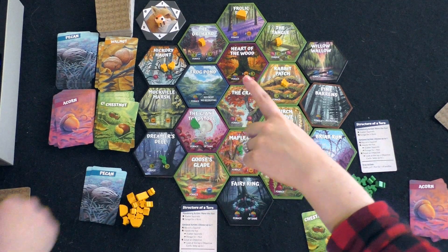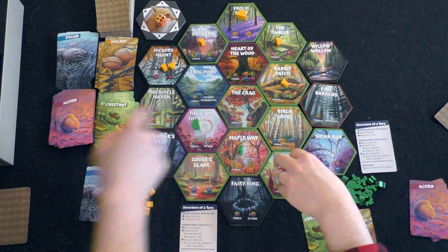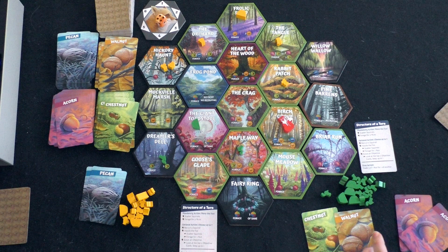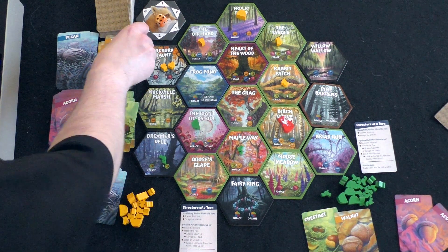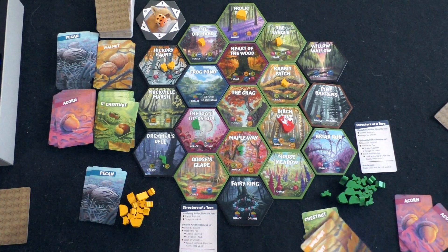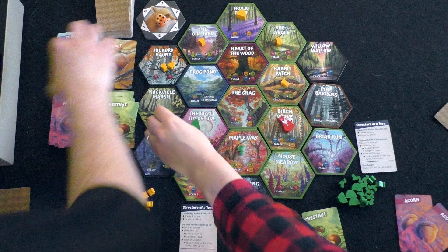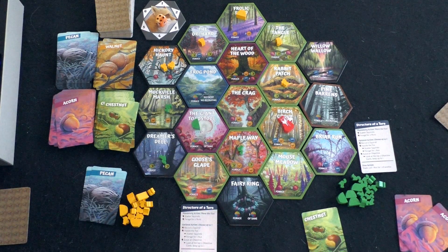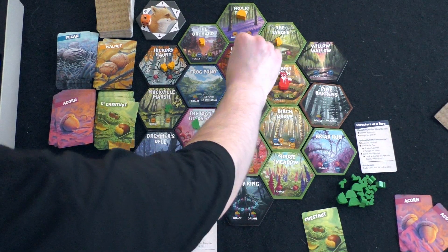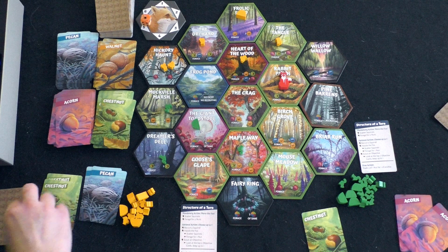I turn in three acorns for another squirrel at Hickory Haunt and that ends my turn. You roll a four — it'll bounce and go up to Birch Grove. You take two yellows. Then you spend three cards to build a squirrel at Muckville Marsh. I roll a one, going straight up, pushing me out. I scatter to the Heart of the Wood and gain two green resources.